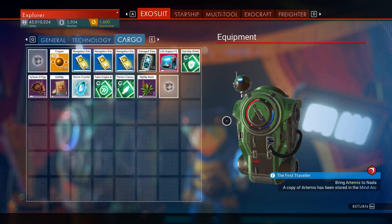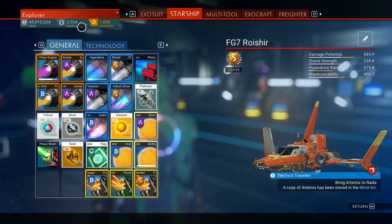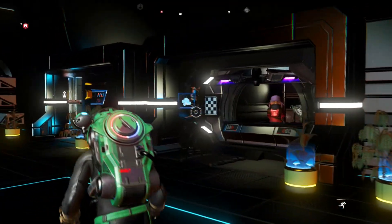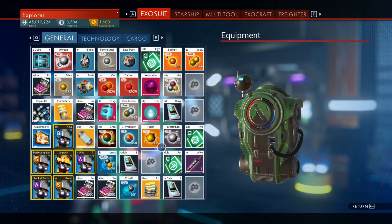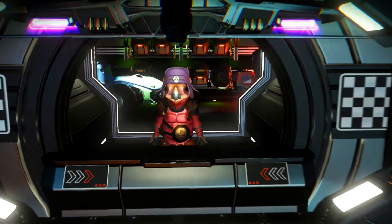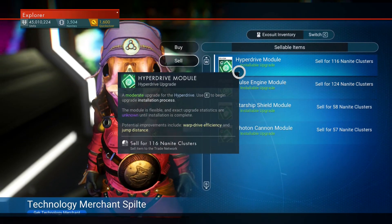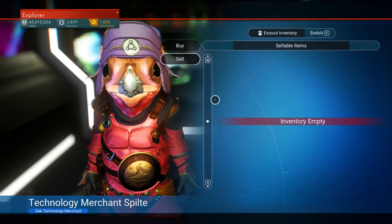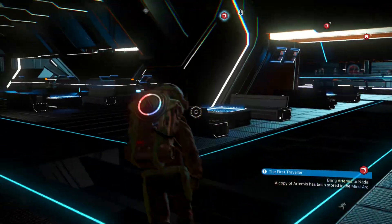These derelict freighters are a good way to make nanites. I think I had about 1,000 nanites and I made 2,500 from that run — not bad at all. And I did have to drop some modules, so it would have been even a little bit more. Even the C-rank modules sell for around 116 nanites each. I almost got 4,000 nanites total — got like almost 3,000 nanites off that run. Not bad, that's pretty good.